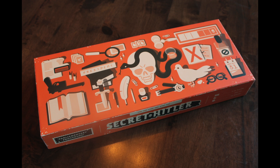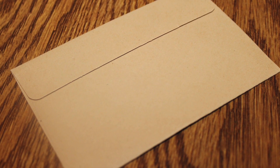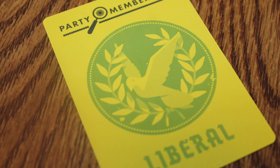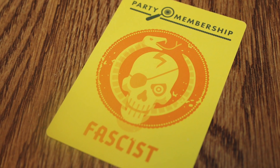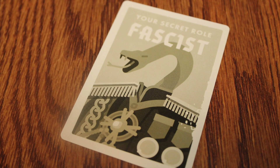Now what is going to happen here is you get envelopes, and these envelopes are going to tell you two things. Number one, which party you belong to, whether you are a liberal or whether you are a fascist. But you're also going to find out what secret role you are. Now whatever secret role you are doesn't really matter,